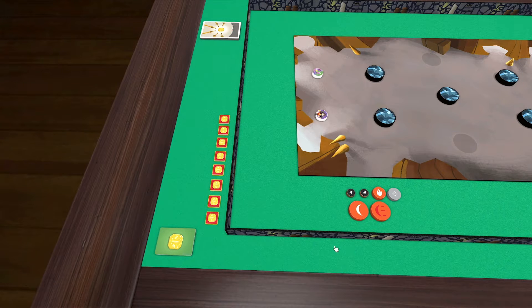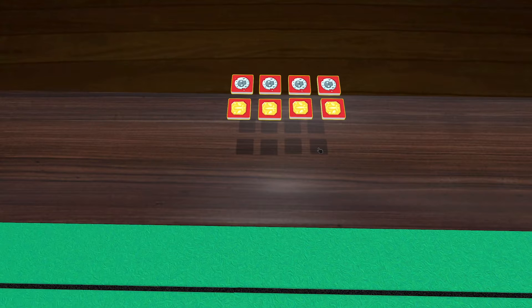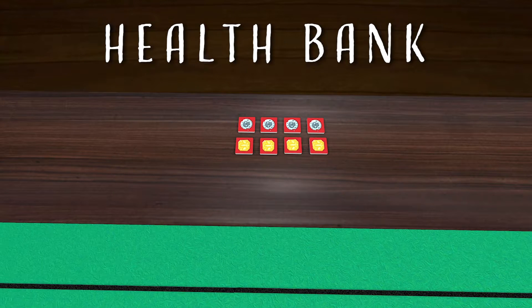Give each team eight double-sided health tokens, making sure your team's icon is face-up. And yes, this means that your team's health is shared between both characters. Leave the unused health tokens in an easily accessible part of the table we'll refer to as the health bank. Eight isn't your max health, it's just what you start with.